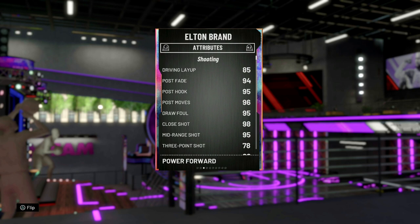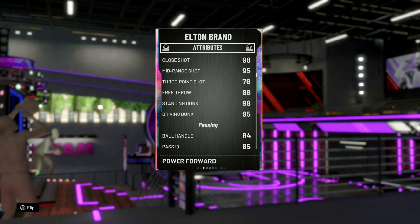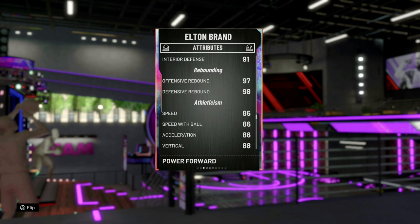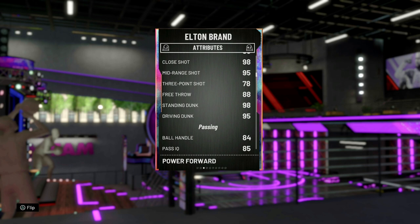Three-pointer of 78 — oh, that's why they're throwing this man away like hot garbage. 95 driving dunk. Ball handle 84 — that's pretty decent, he'll be able to speed boost. Passing is pretty good. Block 94. Steal 80, 84, 85 perimeter — decent, especially for Elton Brand. Rebounding is amazing. Look at that speed — 86 speed with ball. I mean, this man was really slow in real life, so that's decent. Strength of 97.